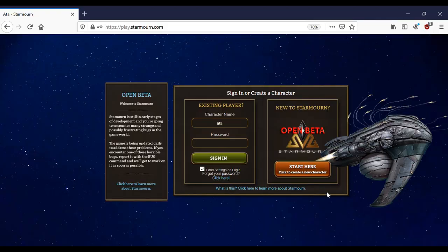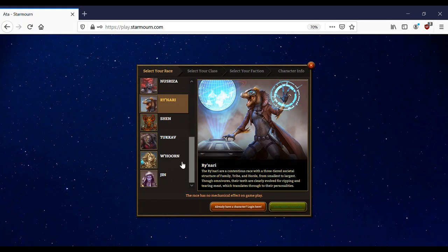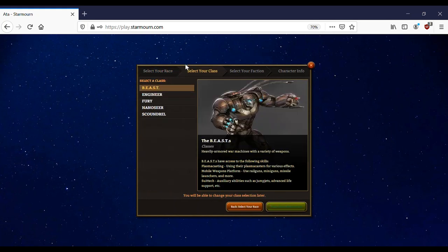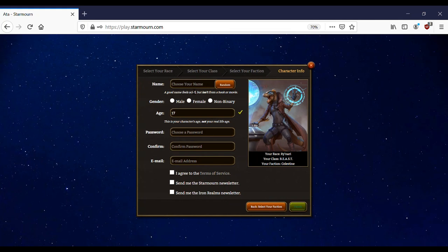Without further ado we're going to create a new character. There will be future videos which cover all the different races in further depth. For now we're going to make a T-Rex — I mean Renari. What class should we choose? Let's be a beast. And we're going to choose the best faction. Let's click at random. Anura. Sounds like a female name. Let's play a female. Age 17.